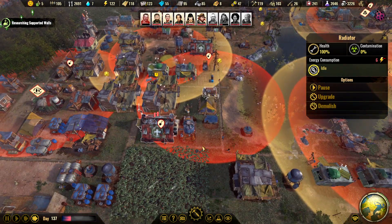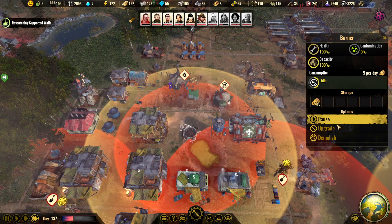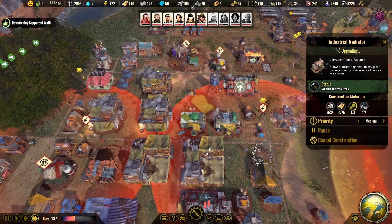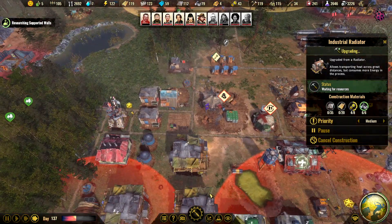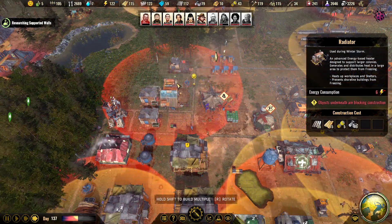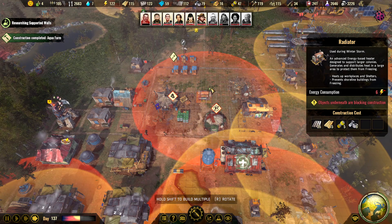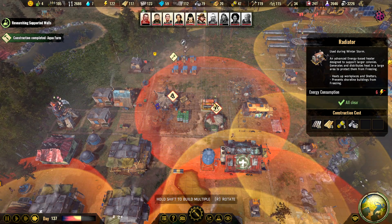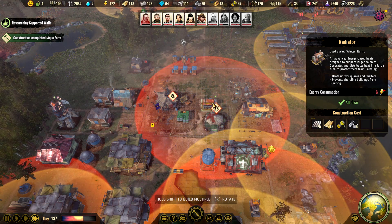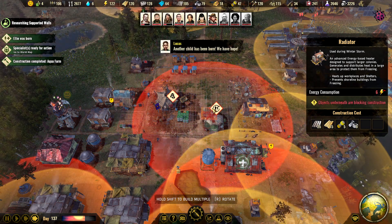This house is uncovered, so we need to upgrade it. I'm gonna demolish that one. We need coverage for this house. If I build it here and then upgrade it, it should cover that house.